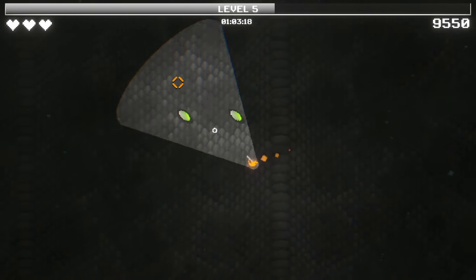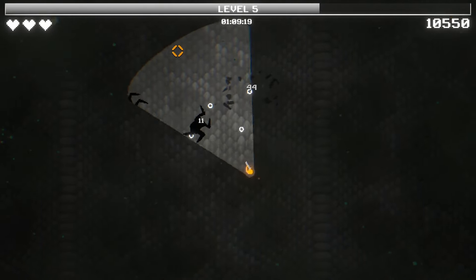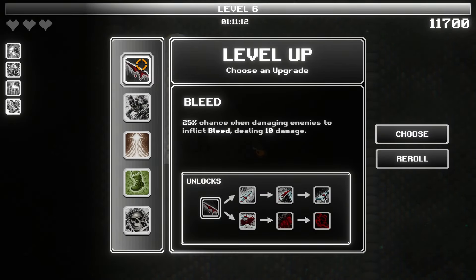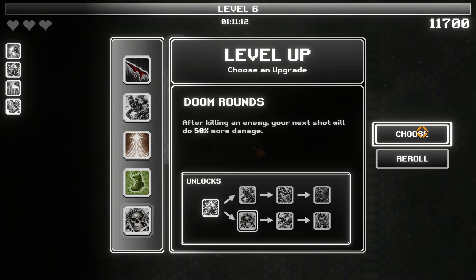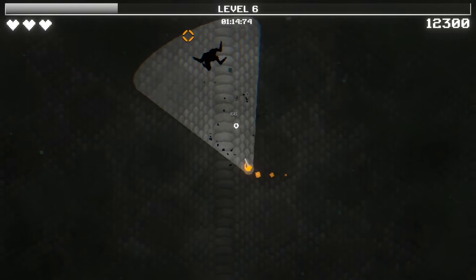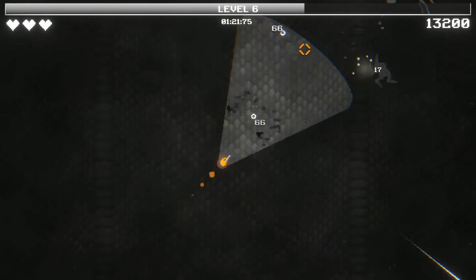We're doing okay so far, early game. Oh, look at you — you're awful. You take a couple shots; you're not great. I gotta keep moving forward. I'm going to get hit from behind. Bleed. Shrapnel — I think we pick up. No, doom rounds. Next shot 50% more damage, guaranteed. Unfortunately, we can't pierce as well, although I suppose if we're one-shotting enemies.